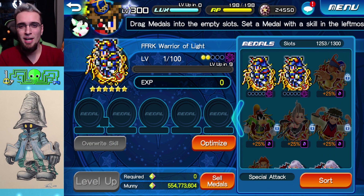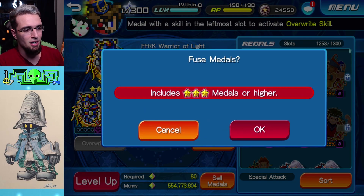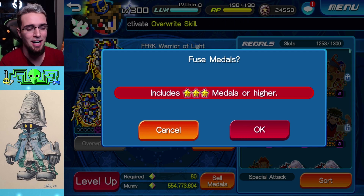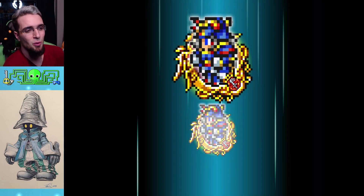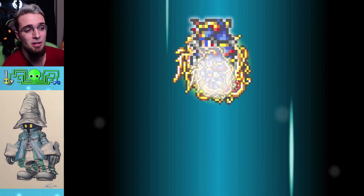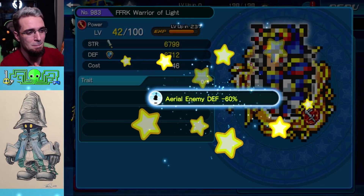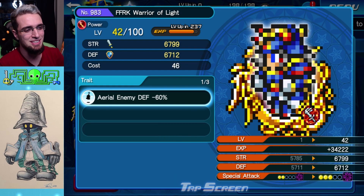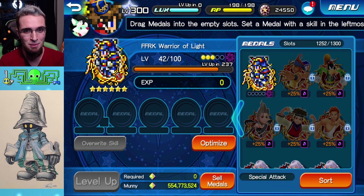Let's jump in — pause the video if you want to guess my traits. Here's my first trait roll on Warrior of Light. This metal is a top hitter in the game currently, so please give me something good. Negative 60 aerial defense down — I will take that any day. Trait number one is really good, even without a boosted version.